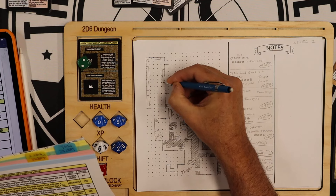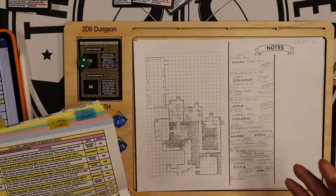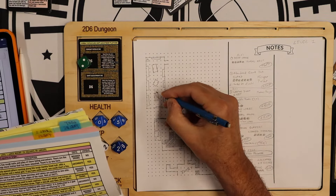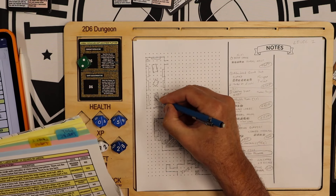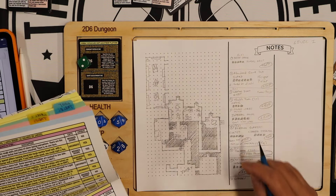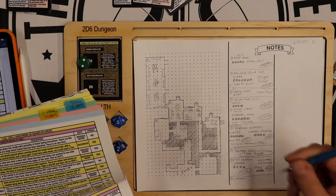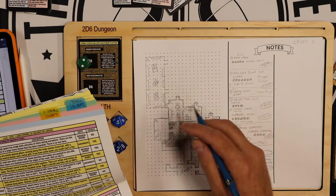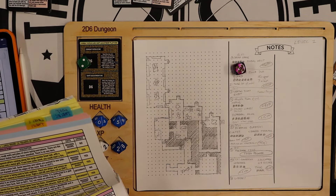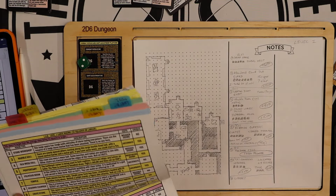I draw some bookshelves and tables covered in scrolls — I love scrolls. If you survive the encounter, you roll on Scroll Table 1 and Scroll Table 2. There are two exits with wood doors. I check if they're locked — only reinforced gets locked on a 5 or 6 — so these are unlocked. I'll be fighting two guards.